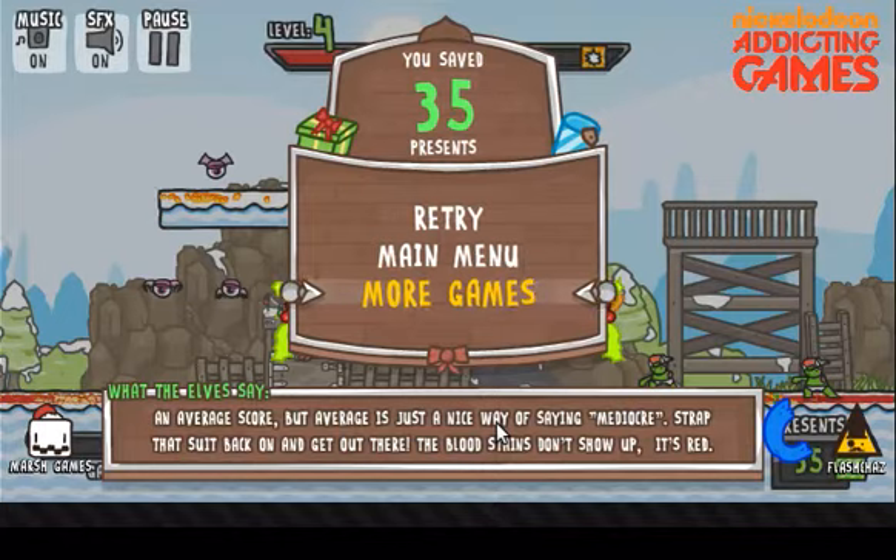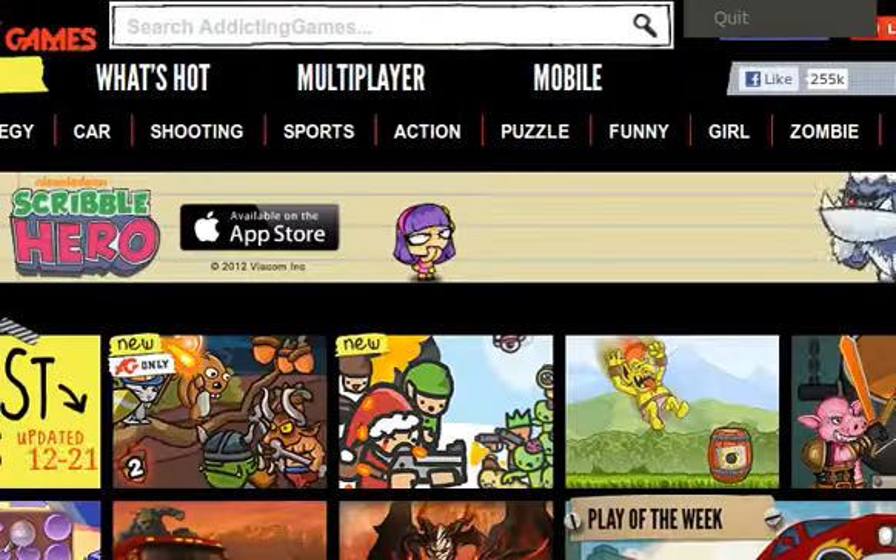Trap that suit back on and get out there — the bloodstains don't show up, it's red. But yeah, that's basically it. It just keeps going on with new monsters, harder, and better upgrades and whatnot. But yeah, that was Slay with Santa. If you wanna play it, the game link will be in the description below my video. Don't forget to check out my other videos — like, comment, and subscribe. Thank you all for watching. Bye.